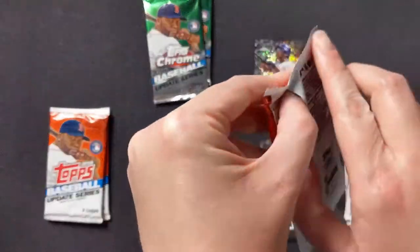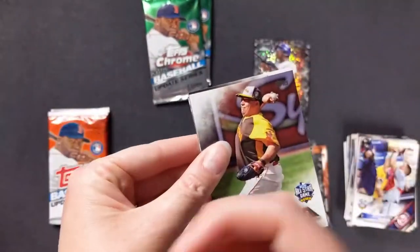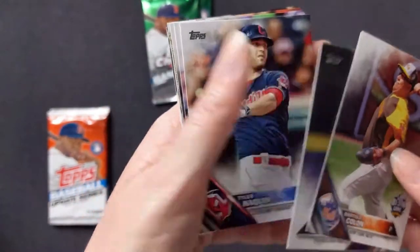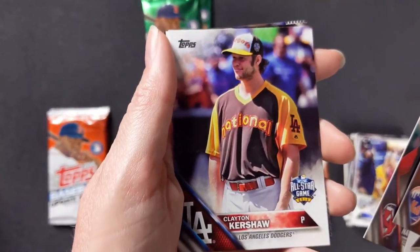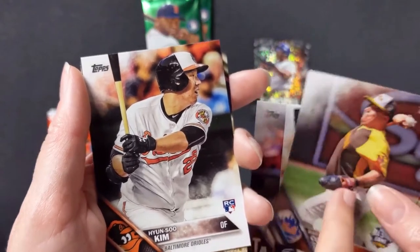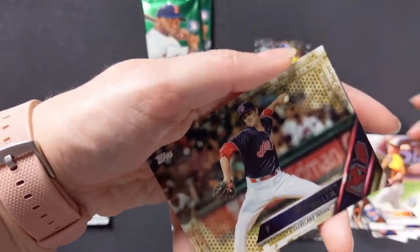Yeah, I like these — these are kind of cool, definitely like the Chrome cards. Bartolo Colon with the Mets, Vince Velasquez with the Phillies, Tyler Naquin rookie card — cool. Clayton Kershaw — yeah, it's throwing me off because that yellow and brown looks like the old school Padres colors. Hyun Soo Kim rookie card. Looks like Andrew Miller — is that a foil? I can't tell.